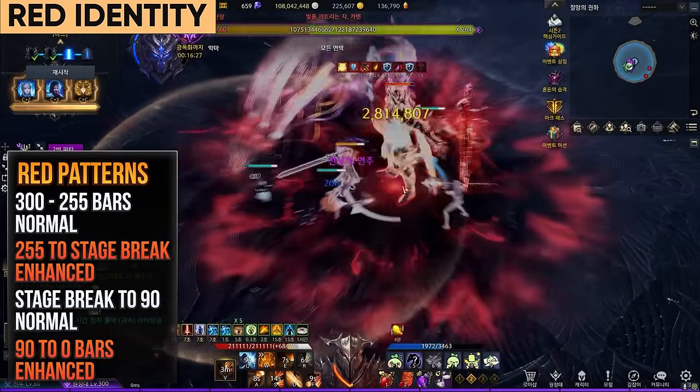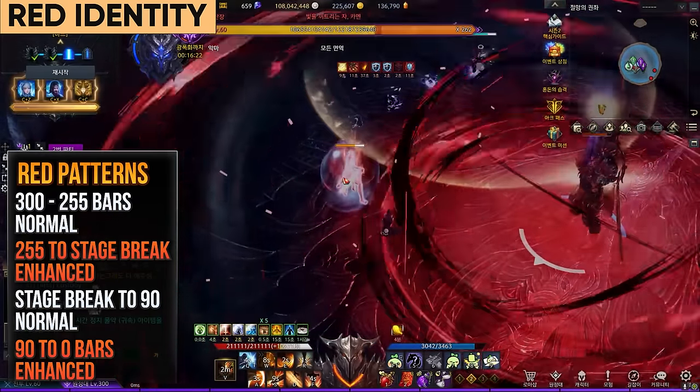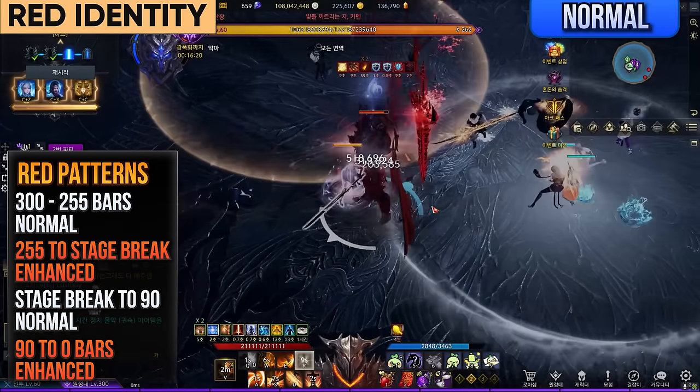All red patterns are normal until after destroying his sword at 255 bars, then enhanced until phase 2 to stage break. It will be indicated at the top right throughout the whole video.